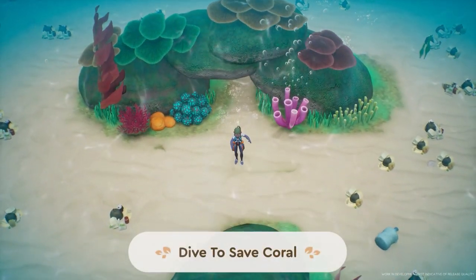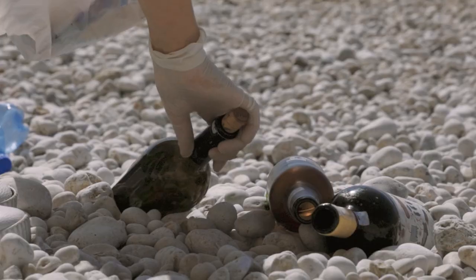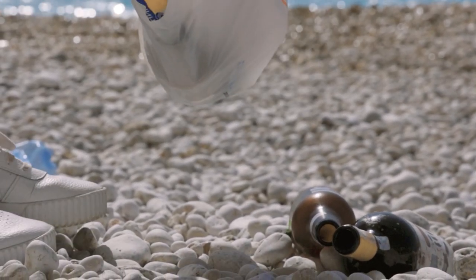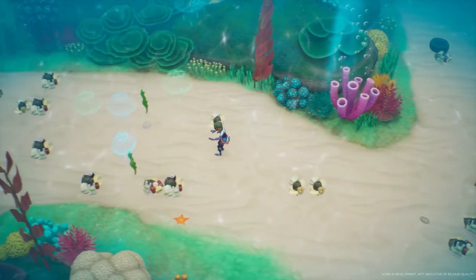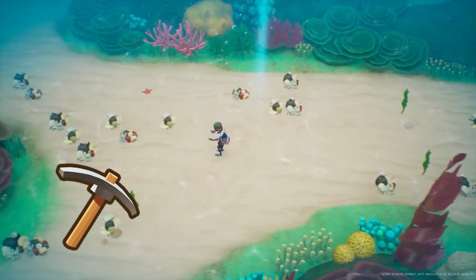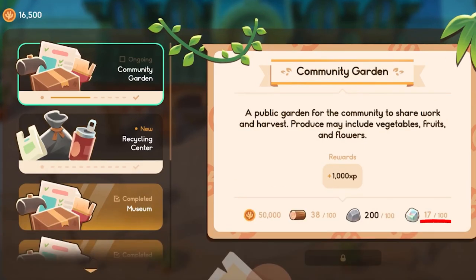Aside from general exploration, foraging, and just vibing underwater, there will be a number of objectives for us to complete as we dive. The first known goal is to clean up the trash found on the ocean floor. A lot of the trash is likely originating from Pufferfish Drilling Corporation, since we know that they have a dump site on Coral Island, though I'm sure a lot is also just general accumulation of litter over time. Based on the trailer, it appears that we will use our pickaxe to break up piles of trash, collect it, and remove it from the ocean floor. We will then be able to use gathered trash to complete various community projects — for example, it is indicated that 100 pieces of trash, among other materials, are required to complete the community garden project.